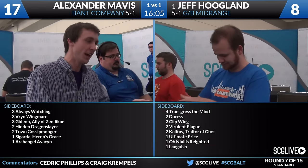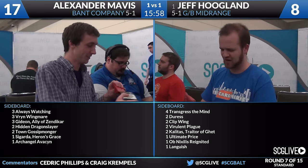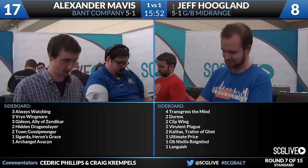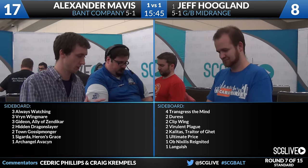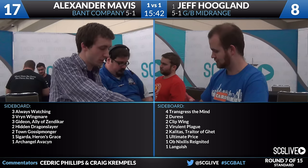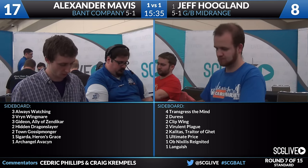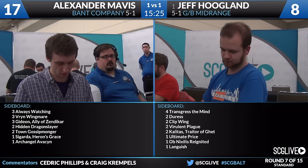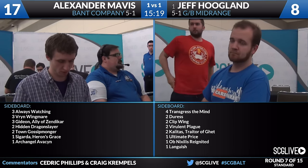Take a look at the sideboards one more time for both players. Not sure much is going to change - Jeff is on the play, we saw Clipped Wings, Kalitas, Ultimate Price, Languish - it's probably all there. On Alexander's side, we did see Vryn Wingmare. I'm curious as to how good that card is - but Jeff actually does have a lot of spells, and that card doesn't seem great especially after you've seen Languish out of your opponent's deck. I don't think I want to deploy just another creature that's going to be collateral damage when my opponent casts Languish. They both have to be going back to the drawing board a little bit here, and there's still plenty of time left for game number three. We'll let them shuffle up and get ready.